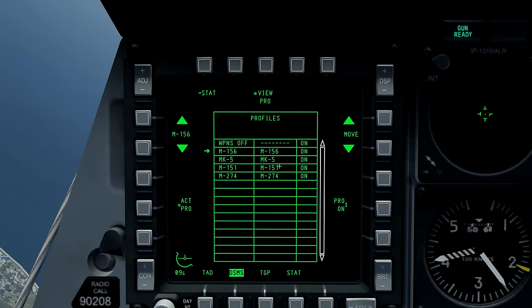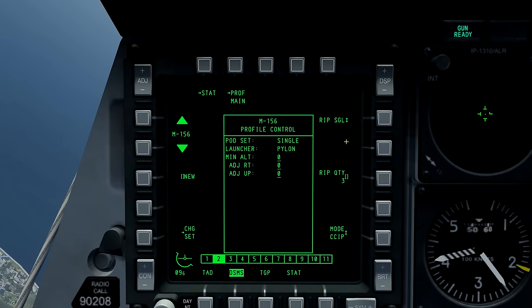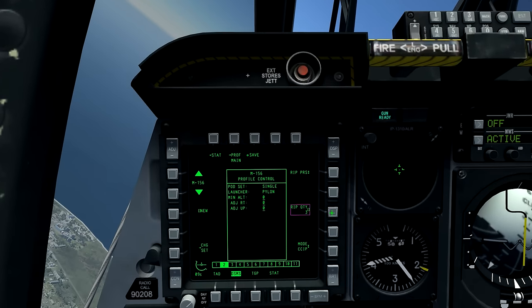The profile can be saved by selecting OSB3. If I go back into this profile, we can see it's currently on ripple single, alternating between 3 rockets. If I select ripple pairs and want it to fire 3 pairs, I'll select a ripple quantity of 6, so it fires 6 rockets in 3 pairs in ripple pair mode. The weapon's master mode can be selected on OSB10, with a choice between CCIP and CCRP depending on the rocket chosen. Selecting OSB16 to enter the settings page, on OSB7 and 8 we have offset, which does not need to be adjusted in the simulation. On OSB18 we can see minimum altitude, as used with the minimum release queue.